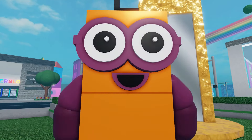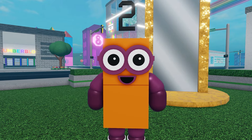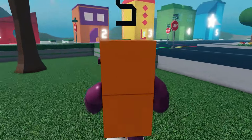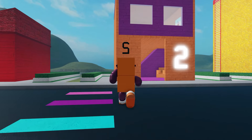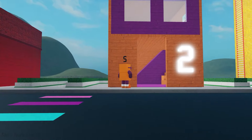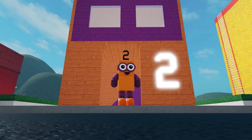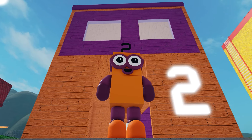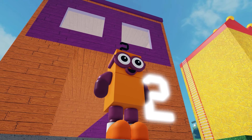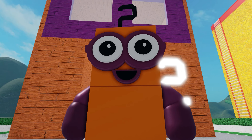How do you do? Hi, two. We just saw One's home. May we see yours, too? Sure can do. I'm number two. My house is orange and purple, you see, with colors that perfectly match me. Two levels tall, a house just for me, with two windows up high for all to see. Like my glasses, a pair they seem to be.